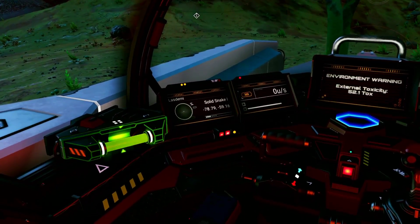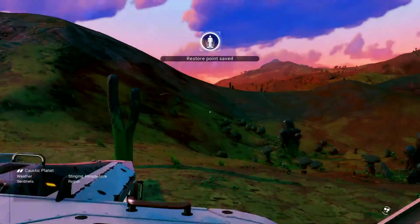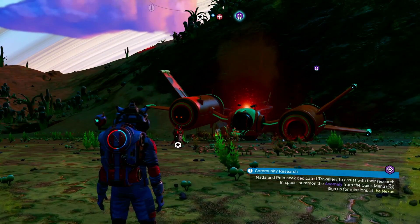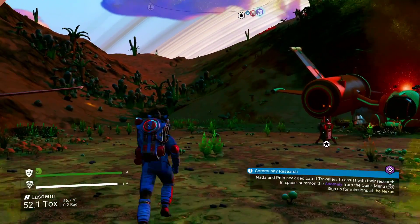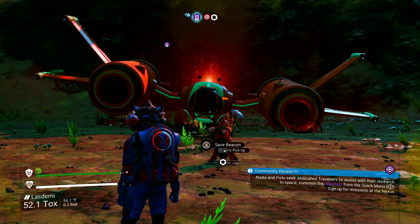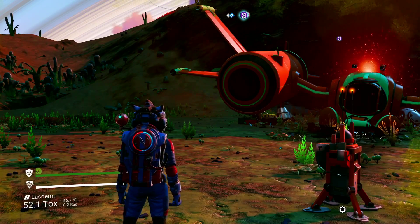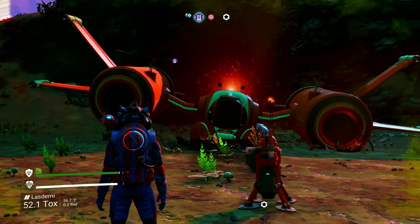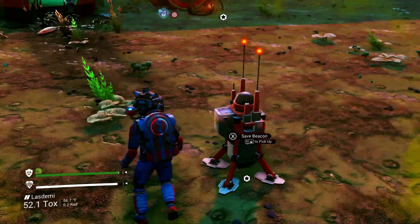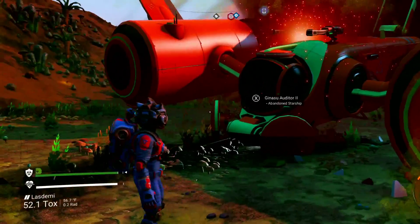The coordinates you're looking for are minus 78.79 and minus 59.16. If you don't see the ship immediately, give it a second — land, take a little walk, and let your system load everything in. On a regular Xbox One or PS4 it'll take a bit longer; on an Xbox One X or PS4 Pro it pops in faster; on PC you probably won't need to wait at all. I left a save beacon here to mark it for myself.